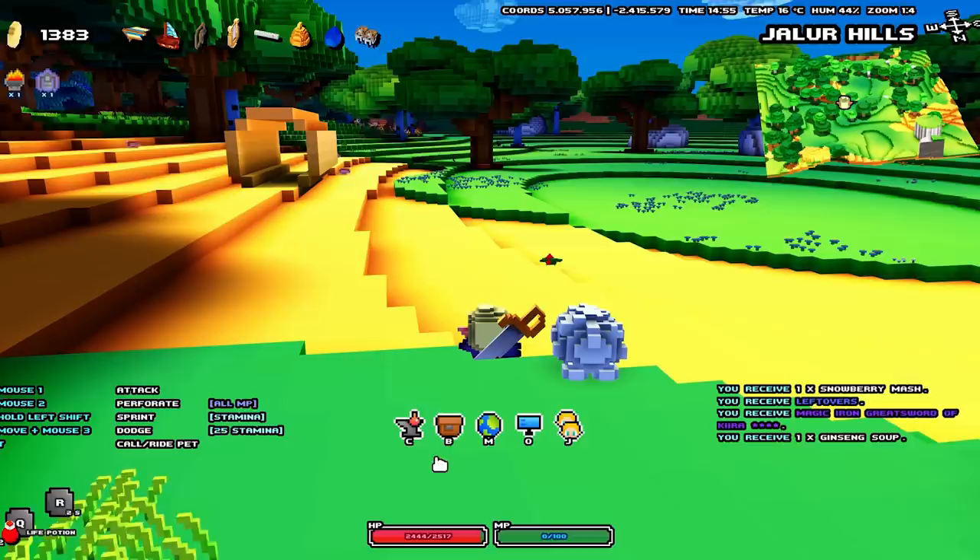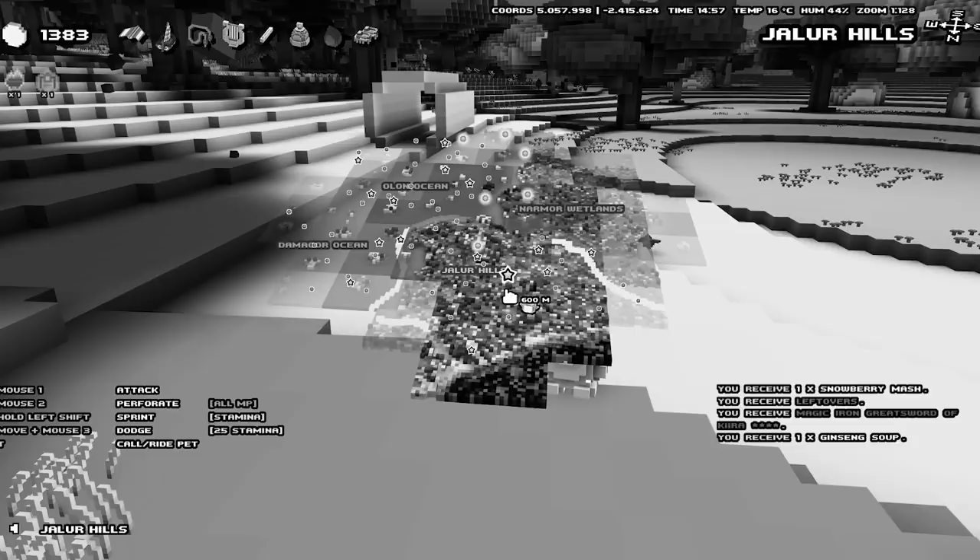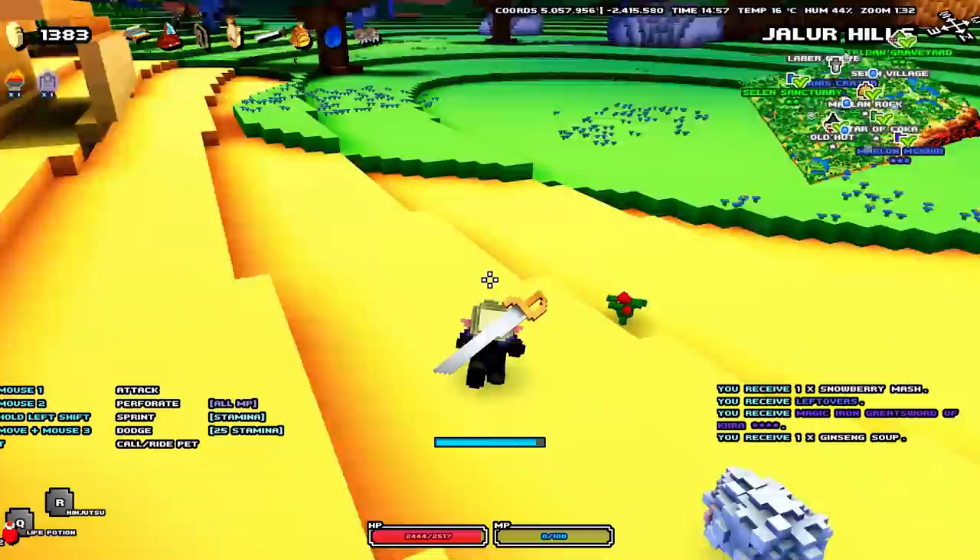If you hit Escape, you can see shortcut keys for all the other menus. It's C for crafting, B for bag, M for the map — and inside the map, left click to rotate, right click to move, mouse wheel to zoom. You can press the middle mouse button to place a marker. It's O for options and J for social.